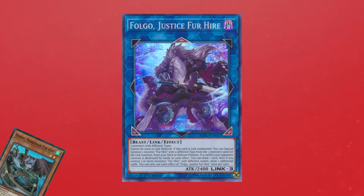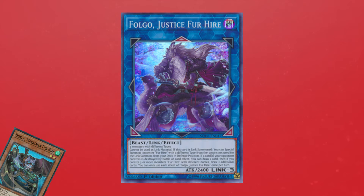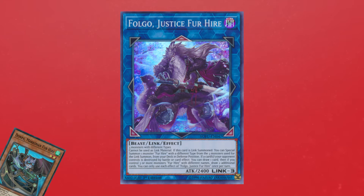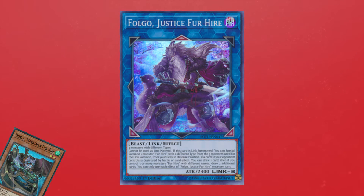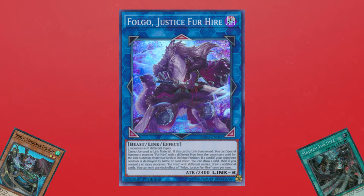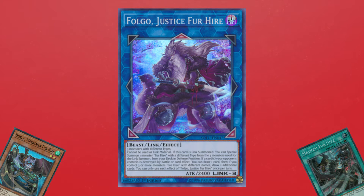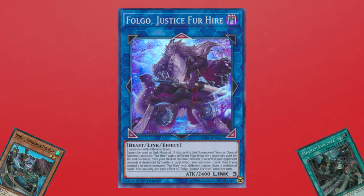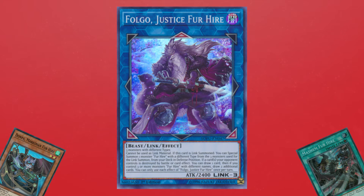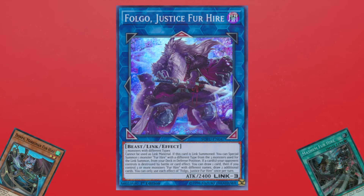Another example is special summoning Damba from your hand. Damba is the level 2 beast that destroys a face-up card on the field when another Fur Hire is special summoned to your field. The reason you would want to special summon Damba is if you're going second and trying to clear your opponent's field, or you can summon Damba as a disruption on your turn. With Mayhem Fur Hire — basically a quick-play Monster Reborn for Fur Hire monsters — you can set Mayhem, summon Damba with Folgo, and then on your opponent's turn activate Mayhem to special summon a Fur Hire from your graveyard, triggering Damba to pop a card your opponent controls.